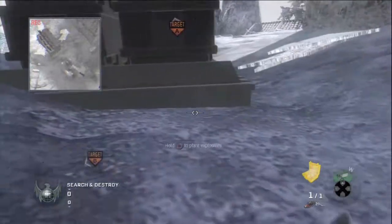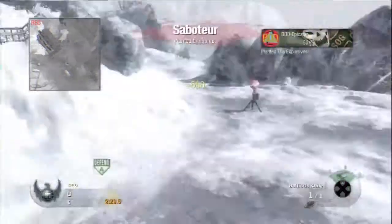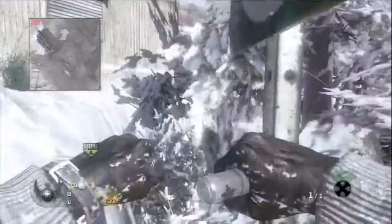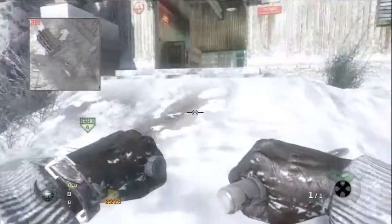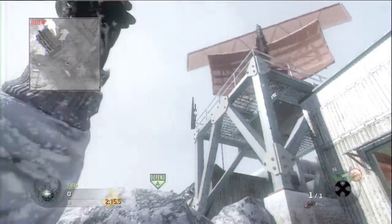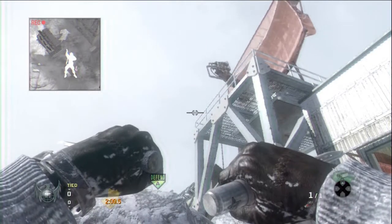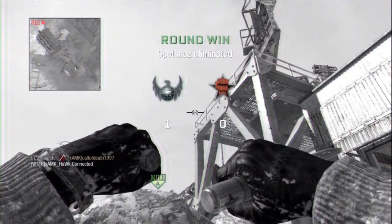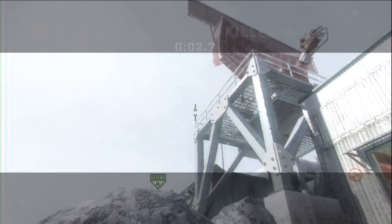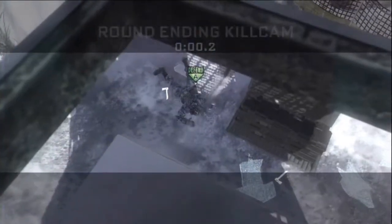Now on to the more amazing bank shots. For the first one, you want to plant on this back corner here — I've actually hit this spot already, so I'm really happy with that. You come up here, and you see the sign here. You want to move so that the left part is just in, so you're lined up with it, then put the bottom part of your tomahawk with that corner and just throw. Boom, you get a very sick double bank game-winning kill. It banks off this, then hits that slanted part of the tower, and kills the Diffuser.